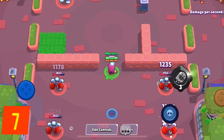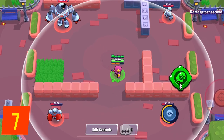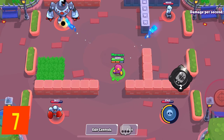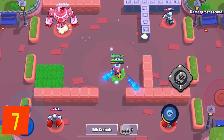On the topic of gadgets, you can see the range of them. It is still surprising the amount of people that don't know this, but if you hold down your gadget button, it will show you how far it goes — you don't have to guess. If you want to use the gadget, just release the button normally. And if you just want to see the range without using the gadget, you can drag your finger outside of the button before releasing it.